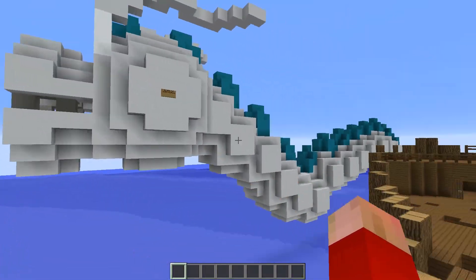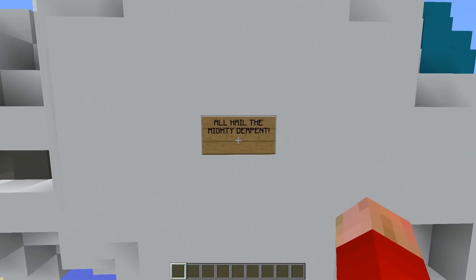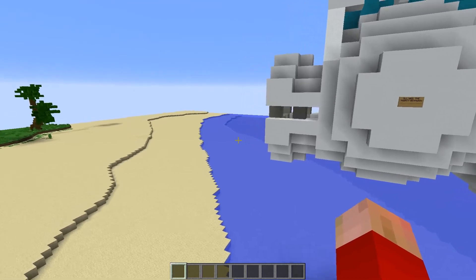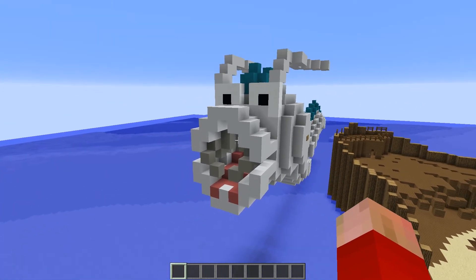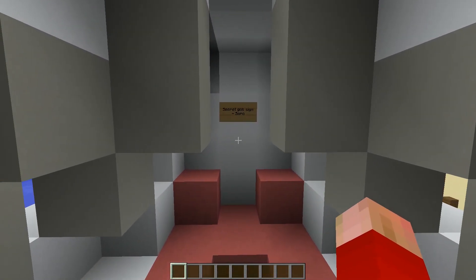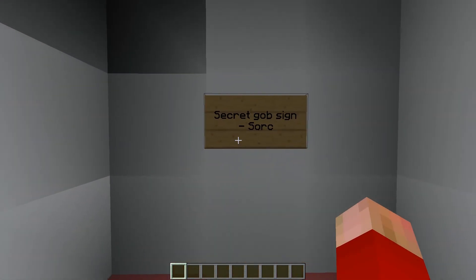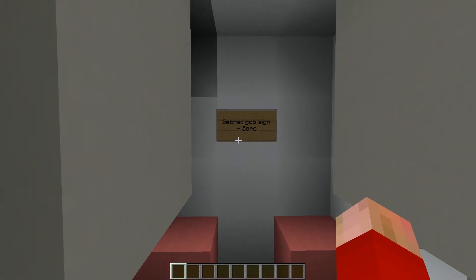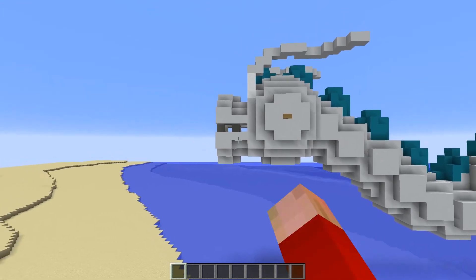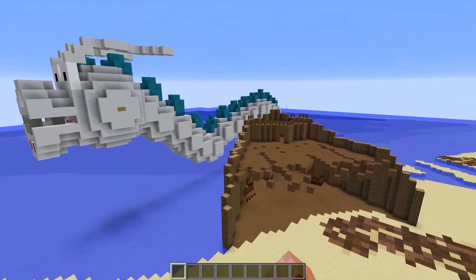And then we've got this big guy. All hail the mighty derpent! So it's a serpent, but it's a derpy serpent. It looks kind of like the Mario birdie — or Birdo? A secret gob sign. I'm sure there are some serious inside jokes going on with that.